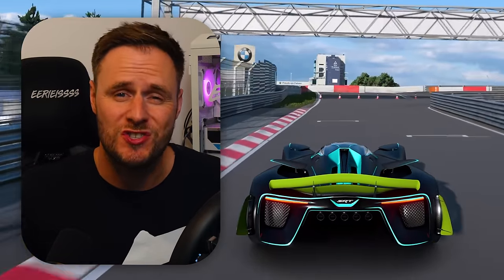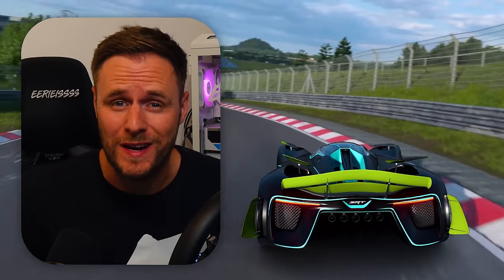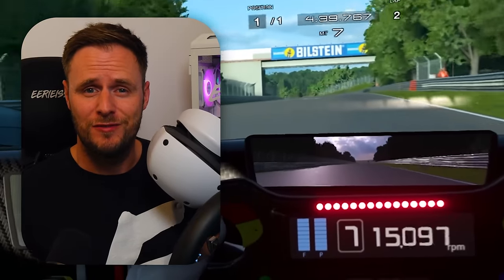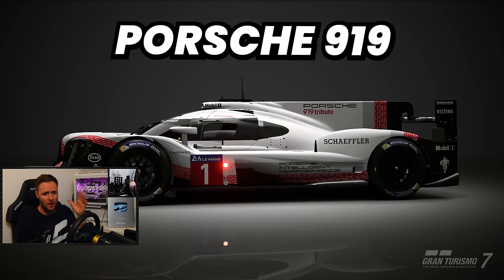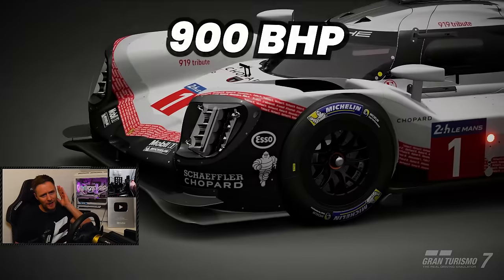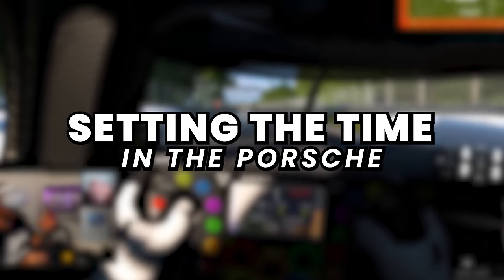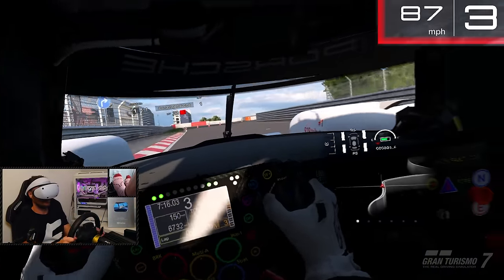The current Nürburgring Nordschleife lap record is just over five minutes, so for science I thought I'd take the fastest and scariest car in GT7 and see if we can beat it. I'll be doing it in VR, so we're bringing you along quite literally. Before we get into the ridiculousness, let's get a bit of perspective. The car you're looking at is the Porsche 919 — the car on which the current lap record holder, the 919 Evo, is based. It's the LMP1 car with a petrol and hybrid system combining to give 900 brake horsepower. So welcome to the cockpit of the Porsche 919 at the Nürburgring.